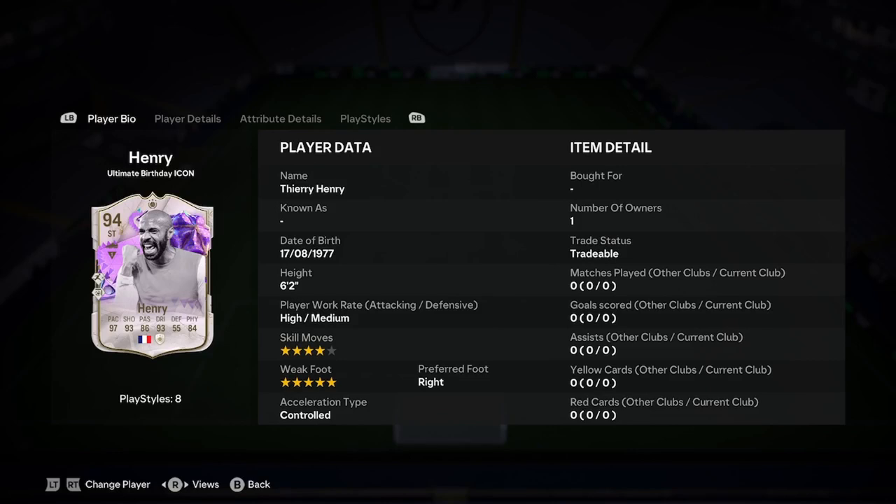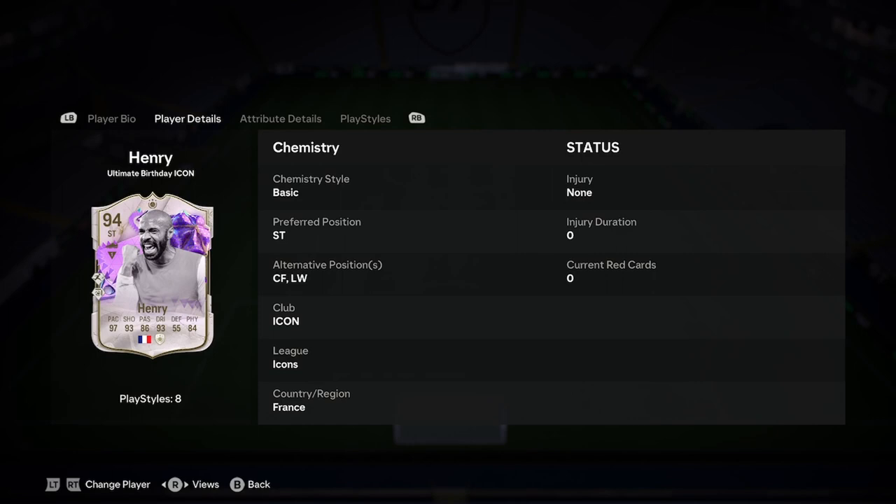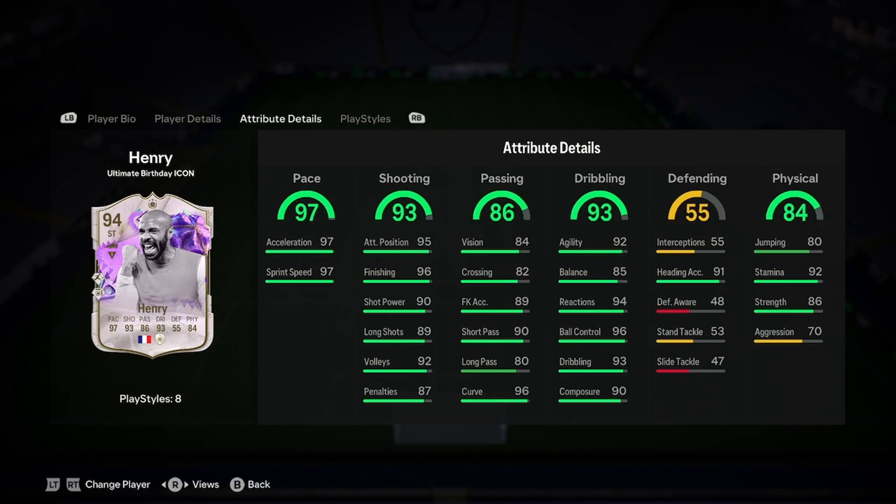So Thierry is 6'2", high/medium work rates, 4-star weak foot, 5-star skill moves, right-footed and controlled. A decent start to Thierry, looking very strong. He can play striker or left wing, and he's obviously an icon if he gets chemistry there.